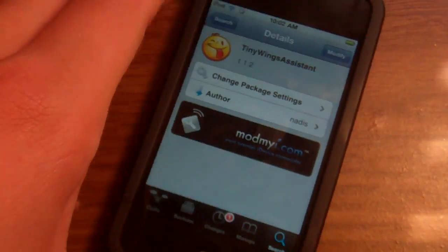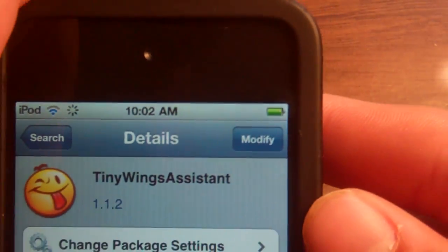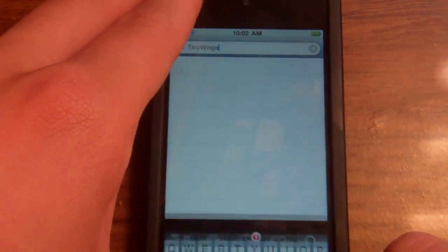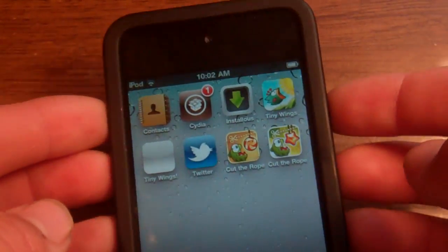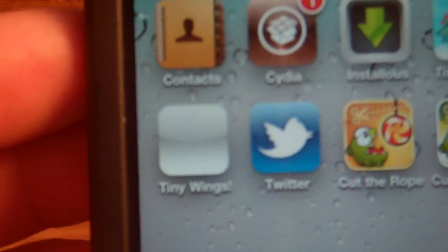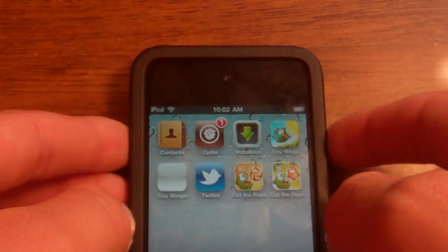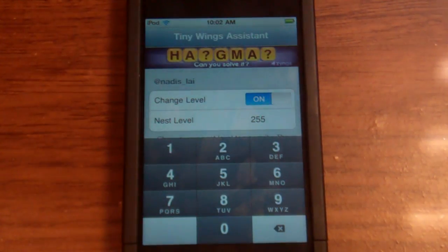Go ahead and click on it, click up here — it'll say install. Go ahead and install it. I think you have to restart springboard, but I'm not for sure. When you exit out there should be an icon that says Tiny Wings with an exclamation point at the end — it's a white, blank icon. Go ahead and click on it.